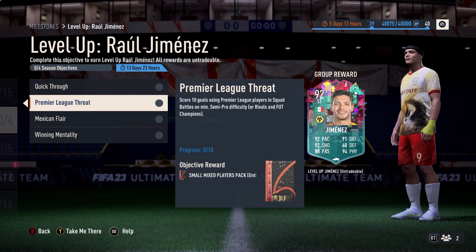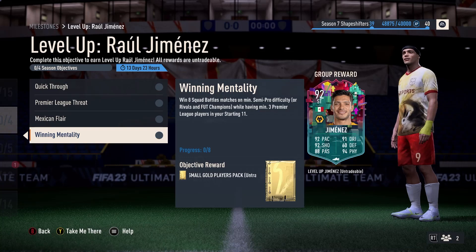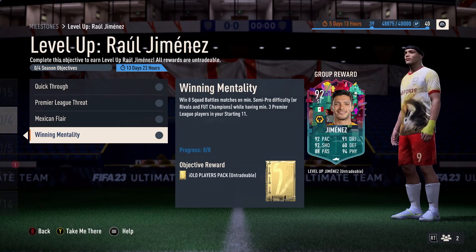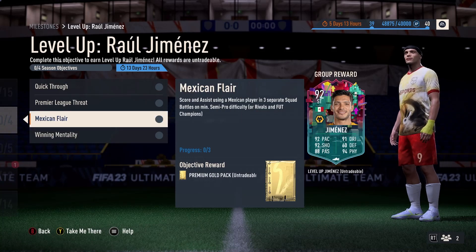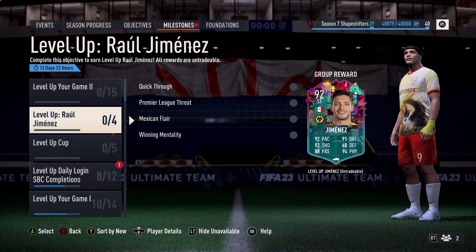Jimenez — four free balls, scored ten goals with a friend player, scoring with a Mexican in three separate matches, and won eight book matches while having minimum three friend player friends. So fairly straightforward: one game, one game, three games, eight games. Can get done in the background.